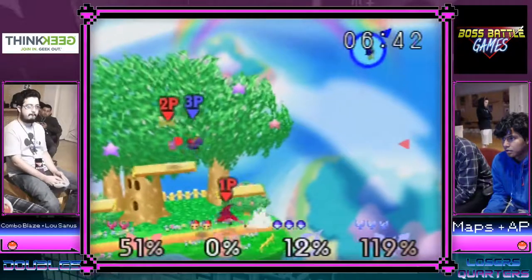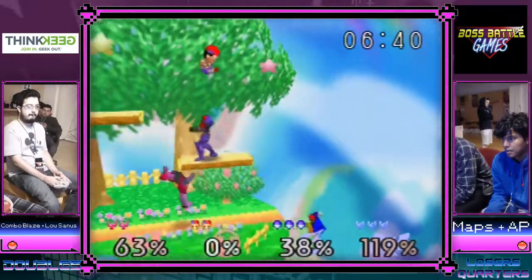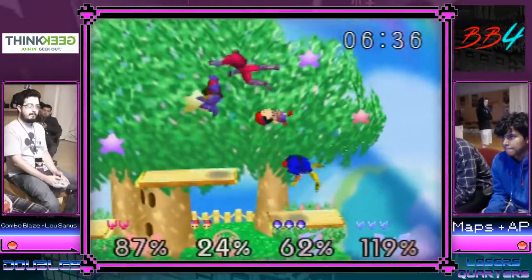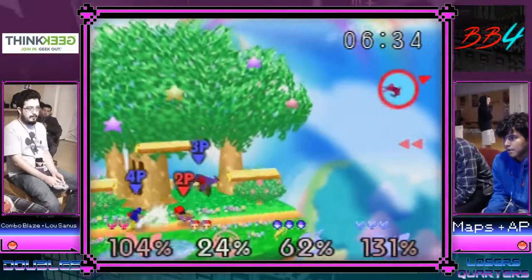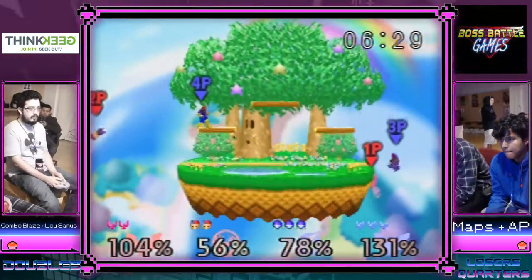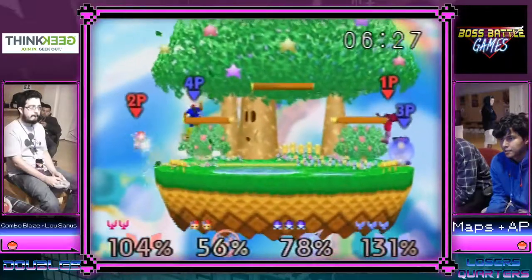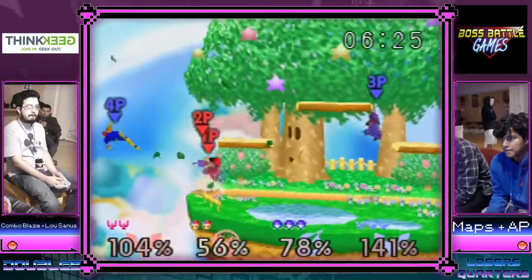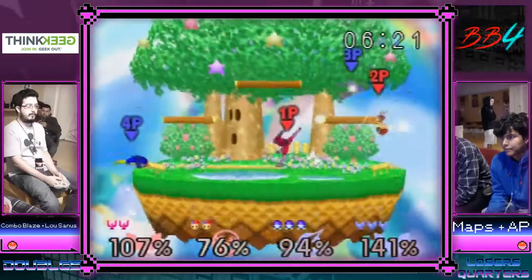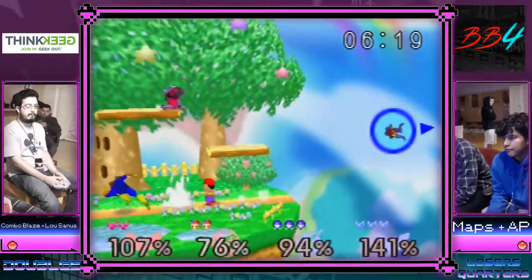If Ness gets up to the edge and doesn't jump and they're facing the wrong way it can get really difficult to recover. AP is getting a little messed up and Falcon comes in does Falcon things. Maps is comfortable leaving AP on the edge if he can get the edge guard, but unfortunately he doesn't — combo doesn't either though, so it's alright.